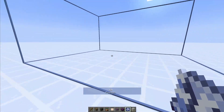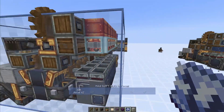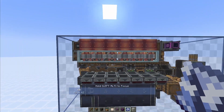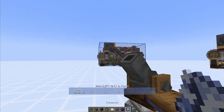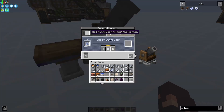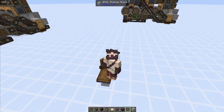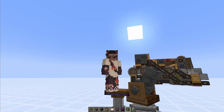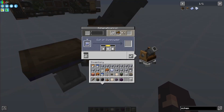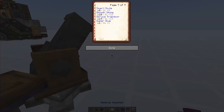You can then walk around with the schematic and right-click to place it into your world as a blueprint that the schematic cannon will follow. Once placed, you'll need to add gunpowder and place chests around the cannon with all the necessary ingredients. I'll have all ingredients listed in the description, but you can also place a book in the schematic cannon to get a material checklist that lists everything you need, including superglue, which is actually really important.